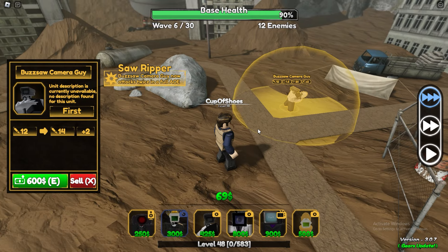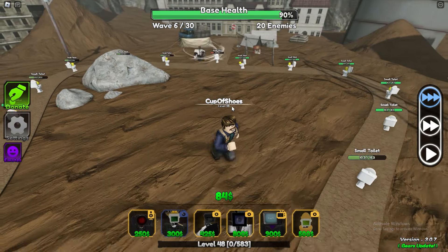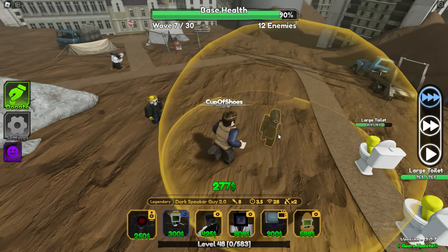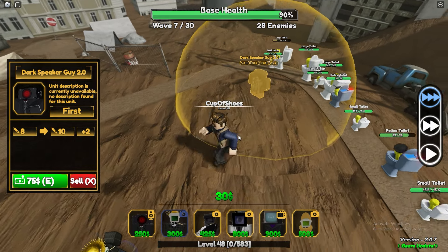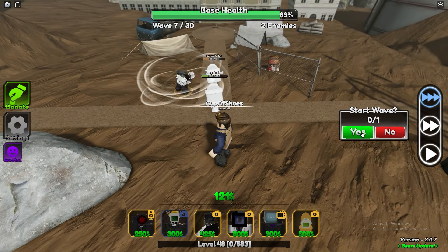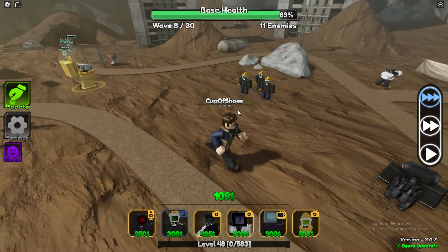Let's upgrade this once again. Now he does full AoE in this whole circle, so that's very OP. I think we should probably focus a bit more on money so we can start placing some of these other guys. Oh, this guy is pretty cheap. Let's place him right here — 8 damage every 3.5 seconds. That's quite good. Let's put him on strong so he's attacking strong units. Let's just farm up a bit of money for some of these other units.